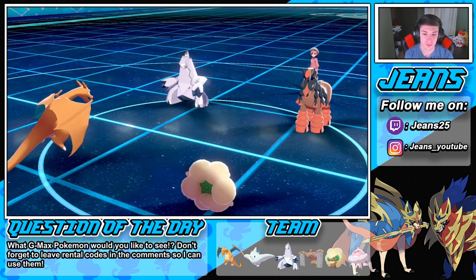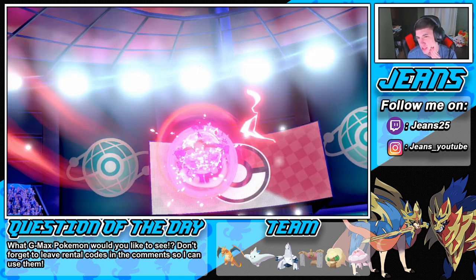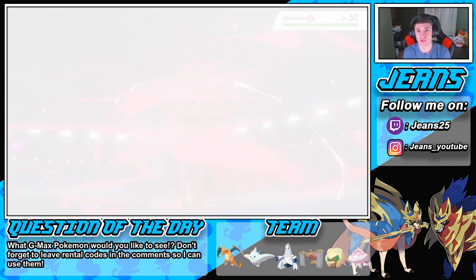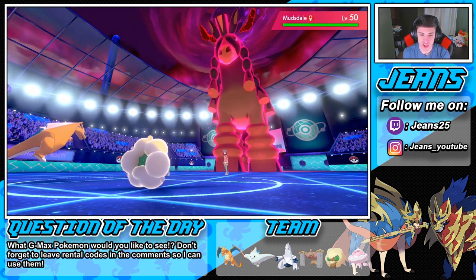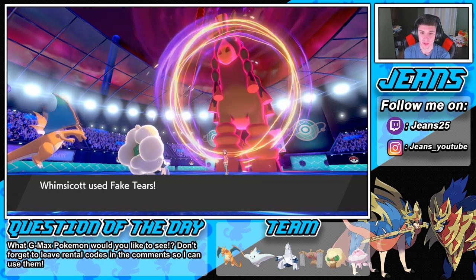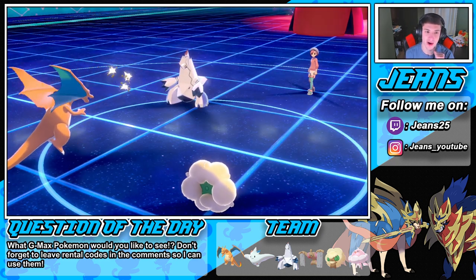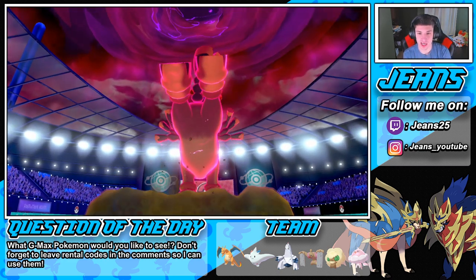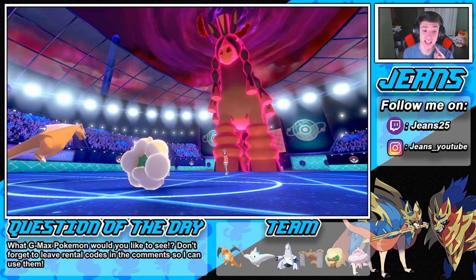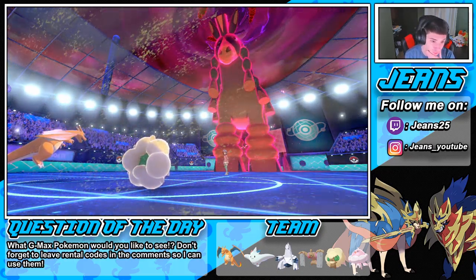Fake Tears drops special defense by two — it is an awesome move. Mudsdale is going to Dynamax — that's fine, considering we're Fake Tearing it. Jellicent should be able to do some work on it, but I've gotta watch out for the rocks. The Charty Berry activates and protect soaks up that hit — that still did a lot of damage even with protect and the berry. We're wasting more turns of Trick Room and soaking the damage up beautifully.